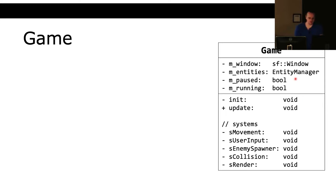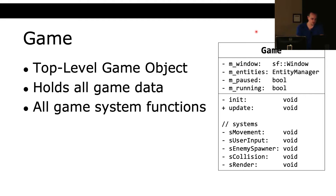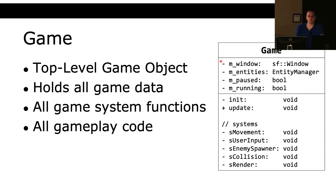The first new class is the game class. This is the top-level game object — it holds all the game data, all the game systems and functionality, all the gameplay code. In the UML, a minus means private scope and a plus means public scope. We have an initialization function where you set up the window, an update function called every frame, and systems: movement, user input, enemy spawner, collision, and rendering. We can say whether the game is paused or still running.